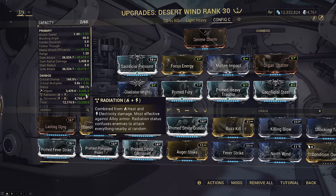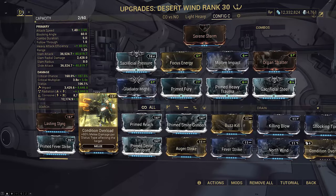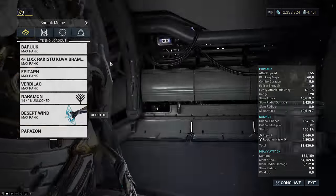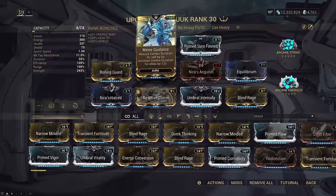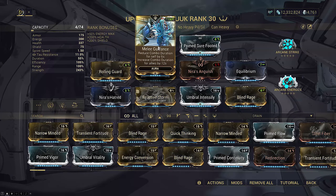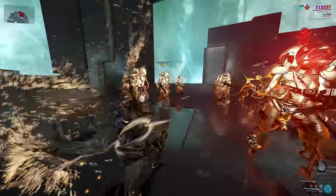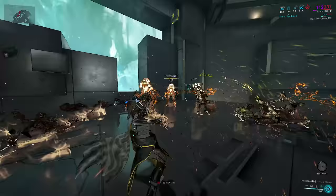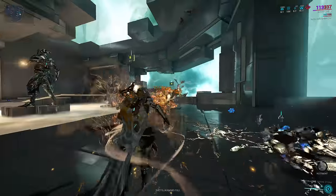Yes, a Desert Wind Eidolon build. If you want even more damage you could go for Condition Overload instead, but that would only work on direct hits — I wouldn't recommend it, though in theory at level cap it might actually make it viable, who knows. Just as a warning: this Melee Guidance method only fixes the Gladiator bug for light attacks. By removing combo building you will still internally reset combo on heavy attacks and that will screw up your Gladiator stacks built on Verdilac. So do not heavy attack on this setup.